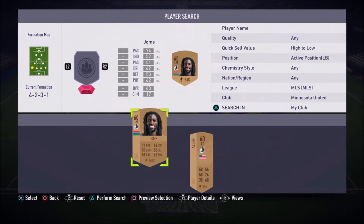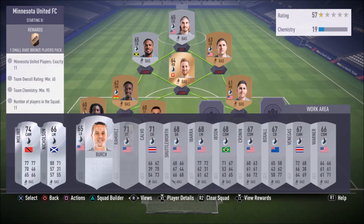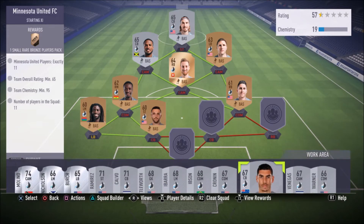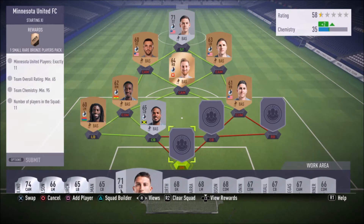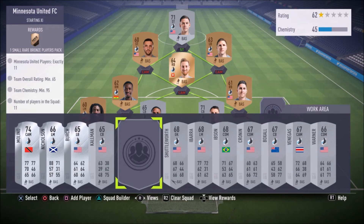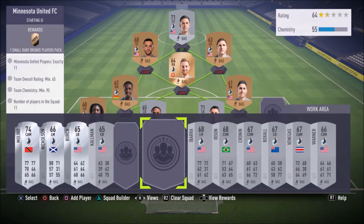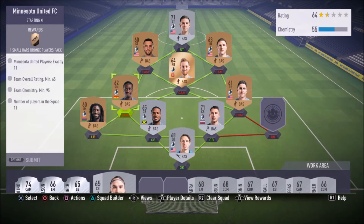I've got way more than enough players here — a lot of bronzes as you can see. I've got pretty much a full team, bench and reserves, I think I have pretty much every Minnesota United player. We're gonna need some silvers though since it is a 65 team rating. It's a 4-2-3-1 narrow again, and if you saw my video yesterday you know how frustrating I am with these — the wingers just don't matter in this formation. Your left mids and right mids are completely useless, and converting them costs too much.